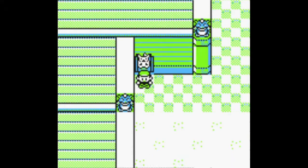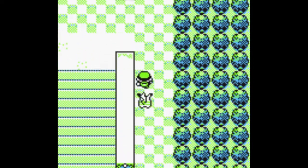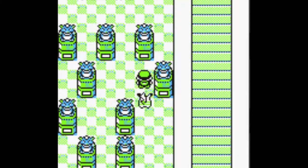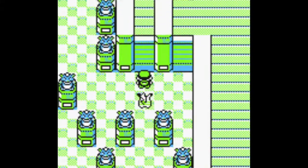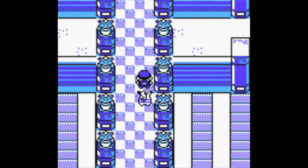And then you are able to get out. So now you are actually at the Elite Four and ready to take on the champion. That's pretty much how you do it. I hope you guys found this video helpful — if you did, please hit the like button, hit the subscribe button, and I'll see you guys next time.